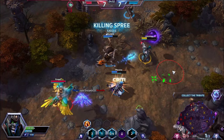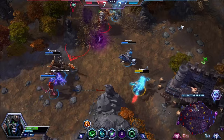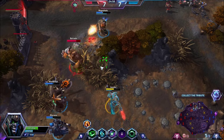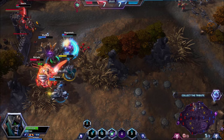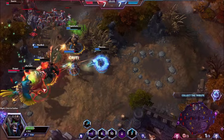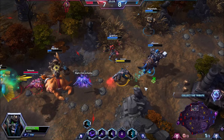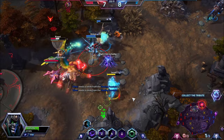We didn't get the Nazeebo but we did get that Brightwing. I'm in a little bit of trouble — I want to get cloaked. I've got Searing Attacks — activating Searing Attacks now. A lot of damage onto this guy — and a double kill! The Brightwing is teleporting in and we're a little bit low.